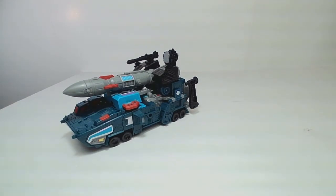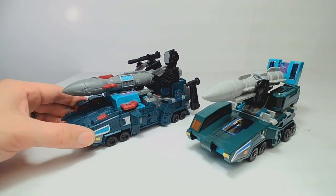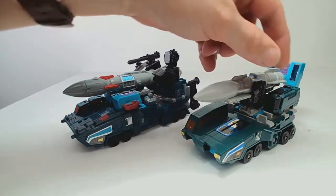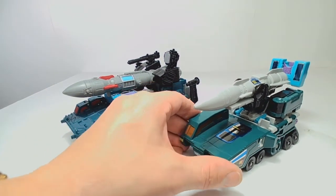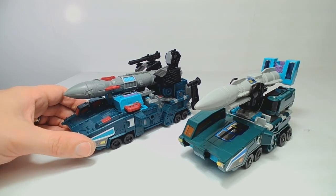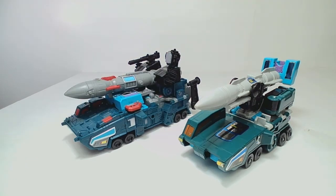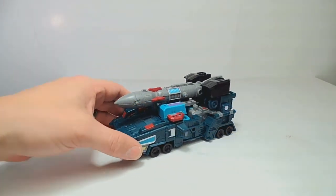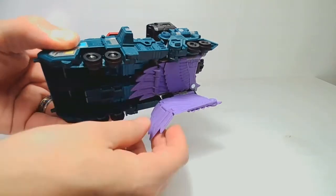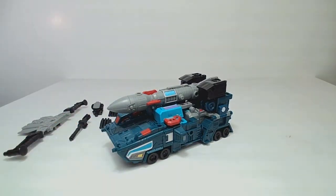Here we have him in vehicle mode. Let's put him next to his Generation 1 counterpart — you can immediately see how far toy manufacturing has come since 1988. There's really no contest. This isn't a bad vehicle, but you look at the smooth wheels that are kind of wonky looking and the smooth surfaces that barely have any detail molded into them, and compare it to this — there's really no contest. Also, in another video we're going to talk about this thing on the back of that missile. One thing I forgot to mention during the transform sequence: make sure that the wingtips are both extended underneath, because if not then it doesn't necessarily want to sit super stable.